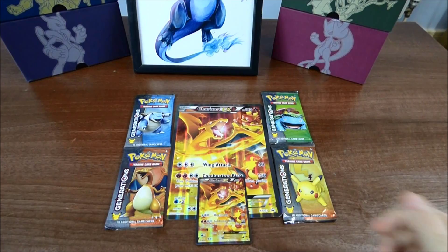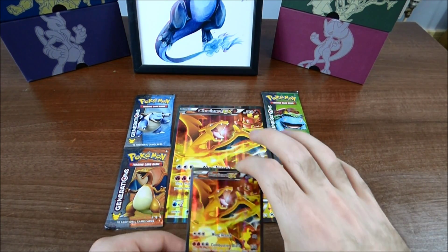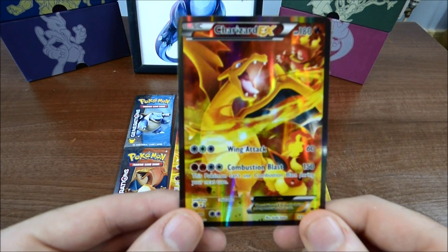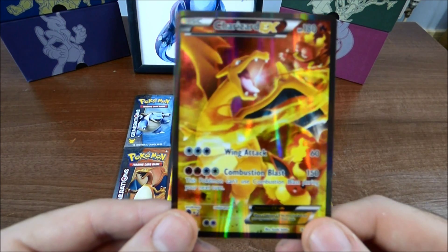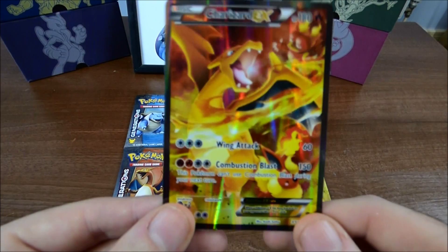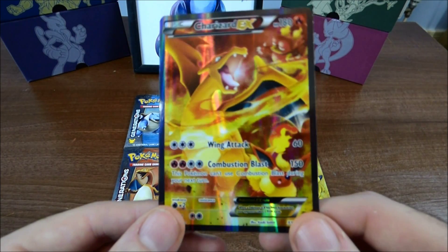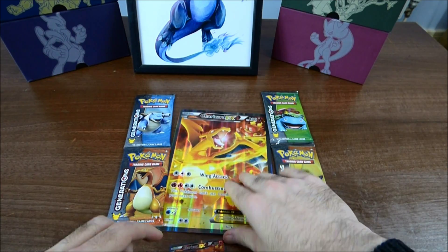So this is what we get in the box. First things first, we get the Charizard EX and I have to say this is like the best artwork that's come out for a Charizard in a long time. This one looks so good — it's so shiny, it's got magma on the top corner, Flareon on the bottom corner. There's so much detail going into this; the artist really did an astounding job on this Charizard.